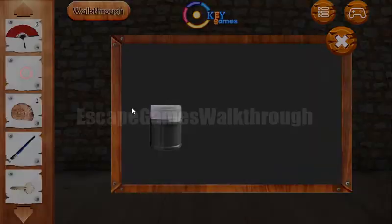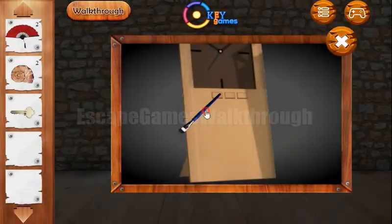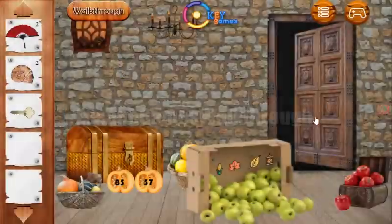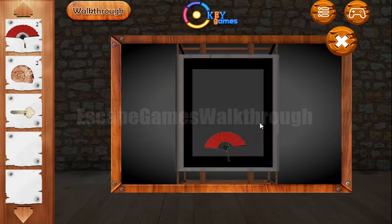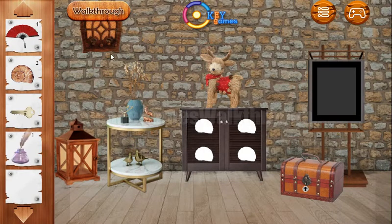First we need to open the paint and use the brush to draw the puzzle on the clock. We can see four colors: red, blue, green, and purple. We select the same colors here — red, blue, green, and purple. We've got another fan — here's the fourth fan — also an ink with the pen.